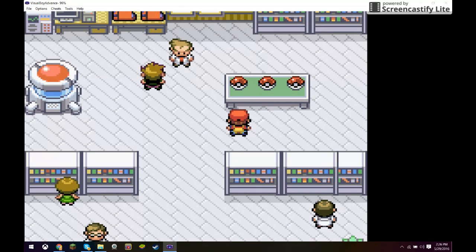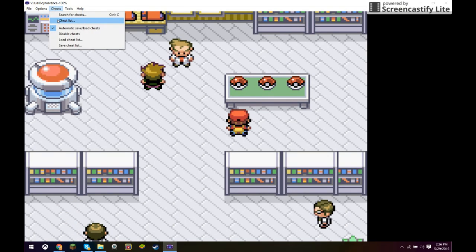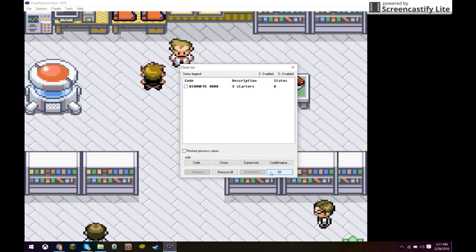Basically all you want to do is go to Cheats, then Cheat List, and type in this code: 8300F9C, space, four zeros. You can name it 'three starters' — that's what I did. You want to keep it off at first, so press OK.